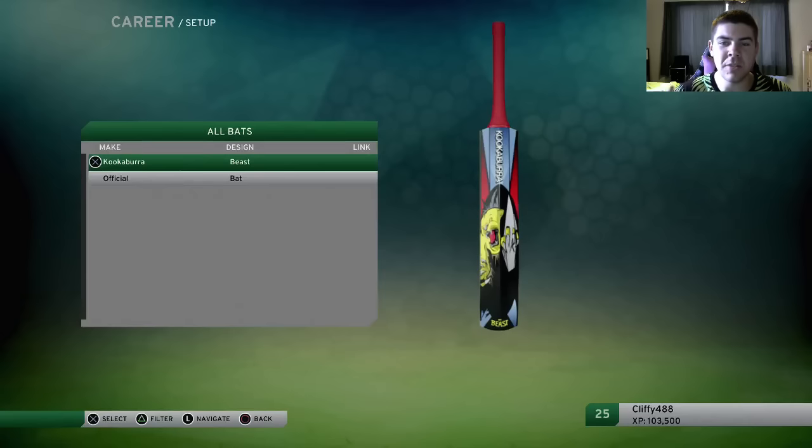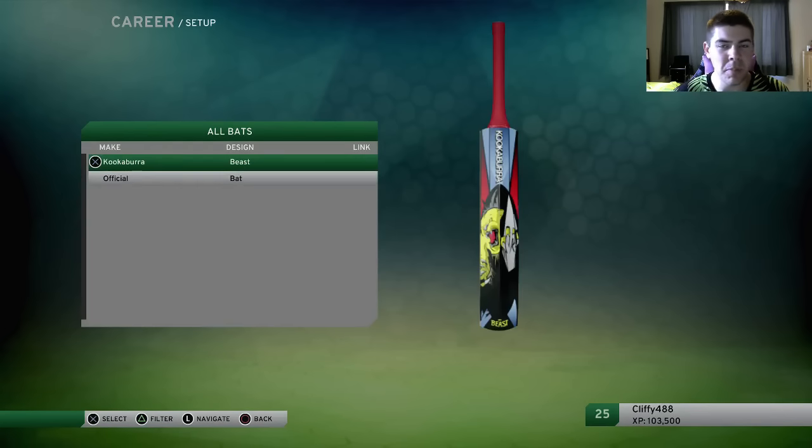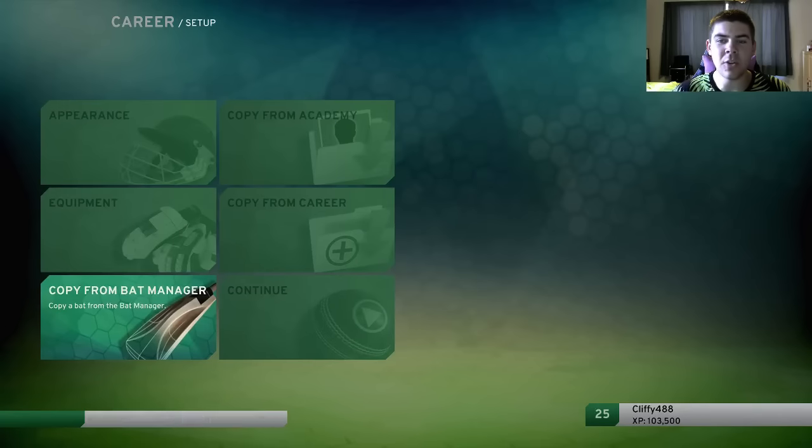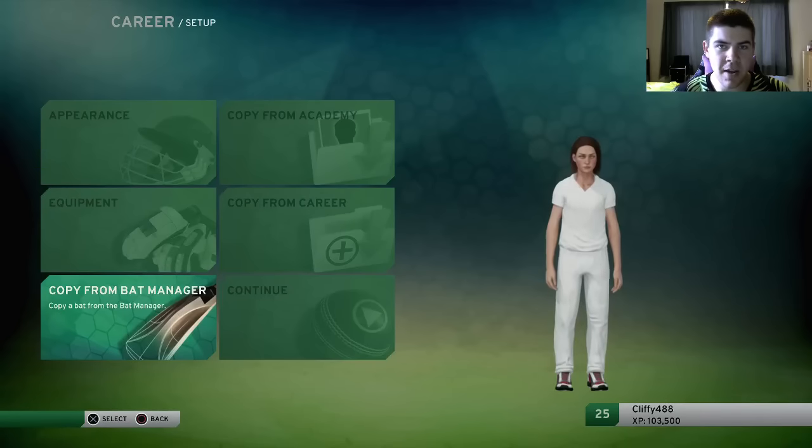As we can see, I've just got the two. I've got the Kookaburra Beast, which is designed by Tyson, which I'm using in my career mode, and then I've also got a random official bat. So this is where you can choose — click on the one that you want. If you want the Beast, you're going to click X. That is all you have to do. When you go into your career mode and when you bat, you will be using your custom made bat.